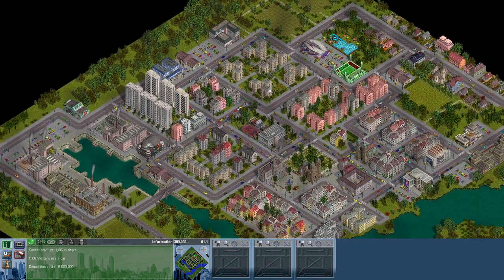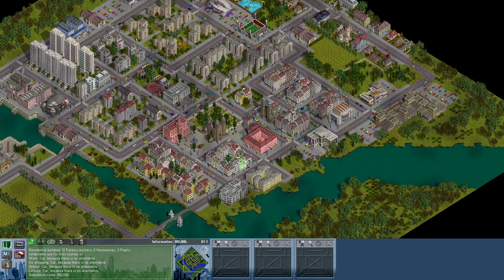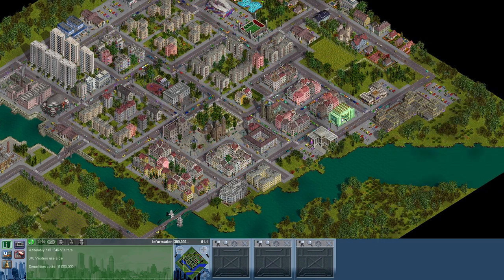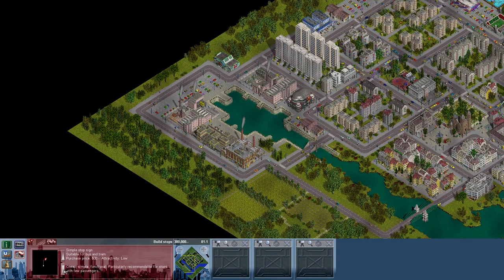There's also a soccer stadium. We will go to the schools later. Let's start building a bus line because we don't have enough money for a tram at the start.